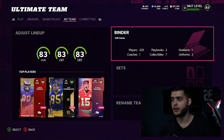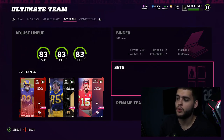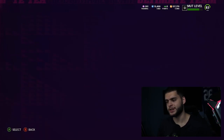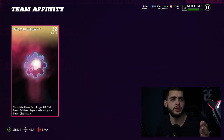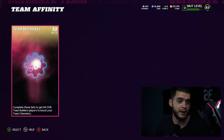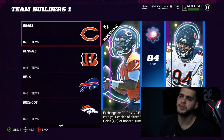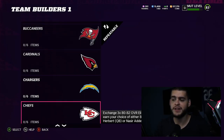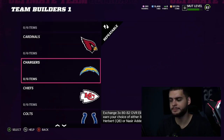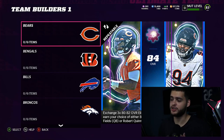Team Diamonds is going to be found under Sets. You'll go to Team Affinity and it will be right next to Team Builders, most likely. It might say Team Diamonds 1, or just Team Diamonds, and then later in the year say Team Diamonds 2 when we get a second one. Team Diamonds will be similar to Team Builders in that there'll be 32 teams, each team gets a Team Diamond, and there'll be a master card — something Team Builders didn't get.